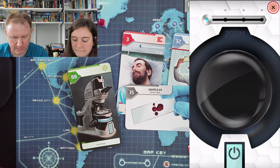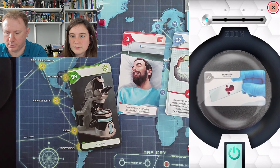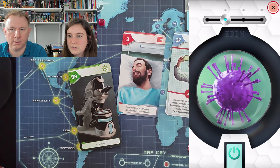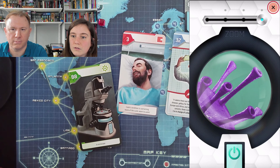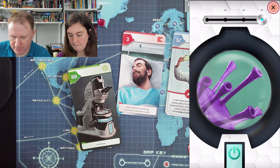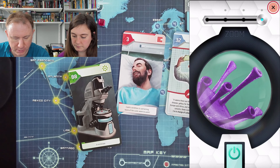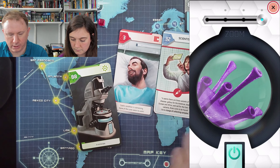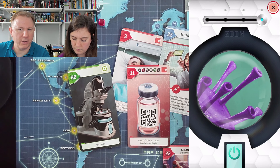Here we go — patient zero, sample four. Patient zero. We need to scan this with the microscope. Have we still got it? 88. We've still got the microscope. If in doubt, use the microscope. Turn the microscope on. Do do do do. Oh, there we go — oh, purple! Oh goodness. There we go — does it look like a number? What is that meant to be? We've got a purple sample. Is that telling us to merge the red and blue samples?